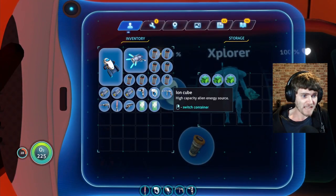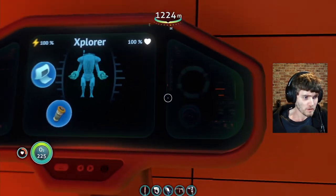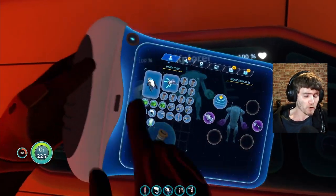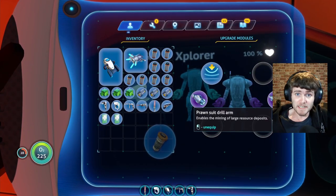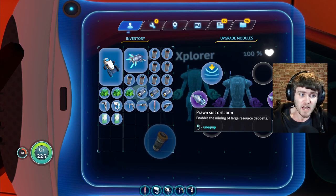Once you've made any repairs needed, you can now go down in the Prawn Suit. Again, make sure you've got a Mark 3 depth module, the grappling arm, and the drill arm — you're going to need the drill arm because kyanite comes in large quantities and you have to drill it to get it.